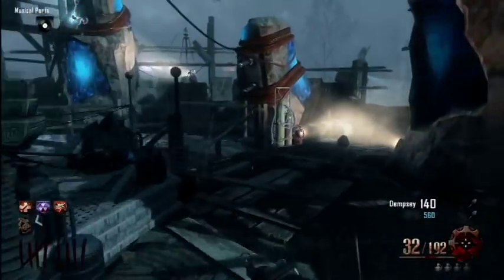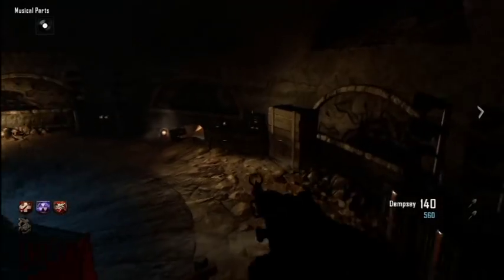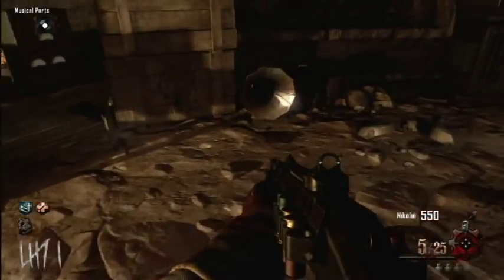The first thing we're going to show you is how to get the Gramophone. It's down here underneath the Pack-a-Punch — it'll either be in that location or on the right of this desk.